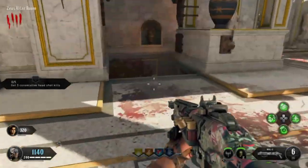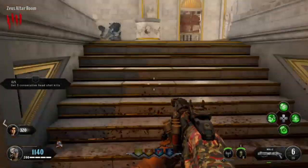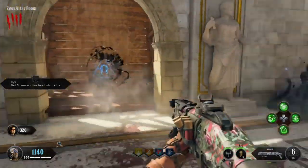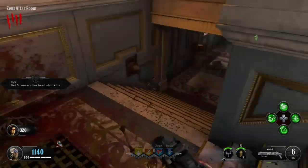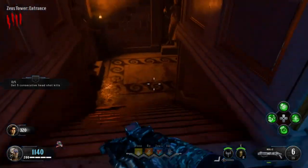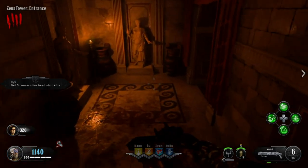Once you get the second part in Zeus, you can go ahead and go into Odin. You can either go through this bridge way, or you can go the alternative route, which is back through the crypts and just across into the Odin building, which is a bit cheaper.